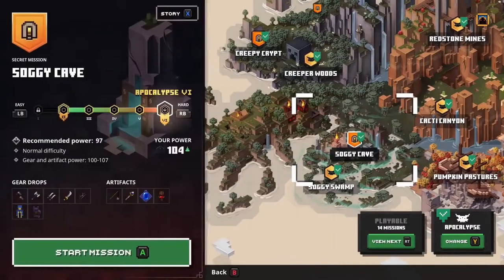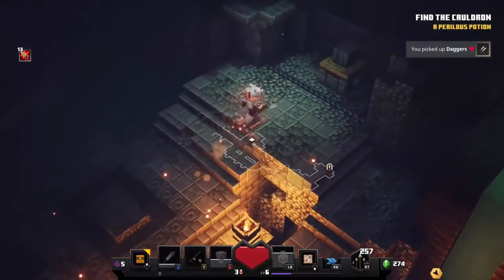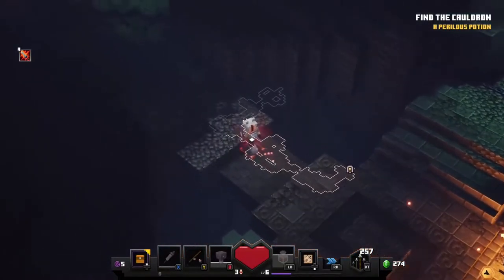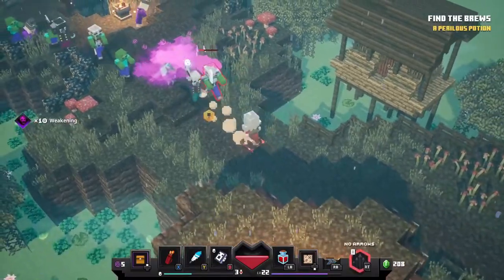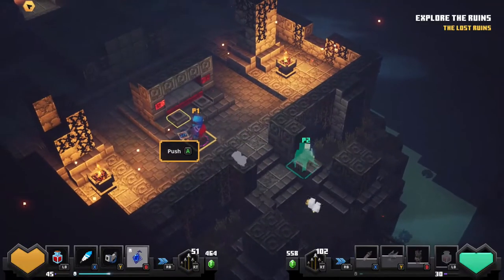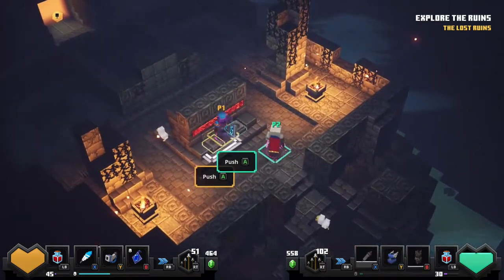The next secret level is Soggy Cave. Step down a downward optional path in Soggy Swamp that leads to an entrance. Fight your way through the end of the path to unlock Soggy Cave. This path does not always appear, but trust me, it does exist! Soggy Cave is a lot shorter than Creepy Crypt and mainly focuses on solving puzzles to earn rewards.